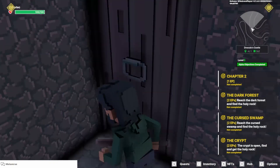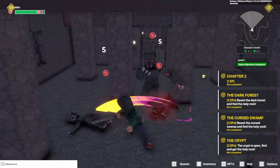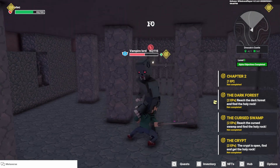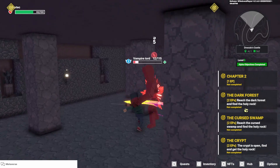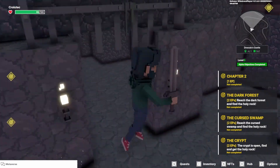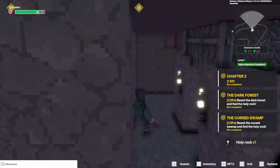Now I gotta fight these guys here. Shouldn't be too hard. I blocked some of the attacks so I don't get killed. There we go, he's dead. Drink that healing potion anyway. And — Holy Rock! That's right, grab that. And I think that's it for this one, so let's get out of here again.